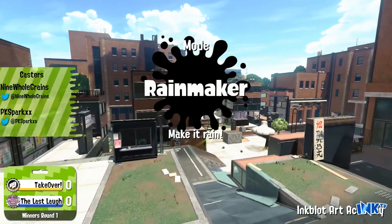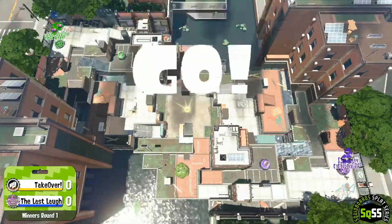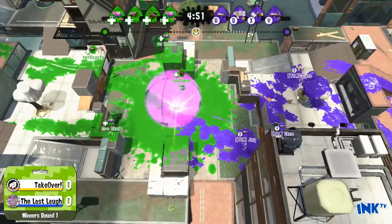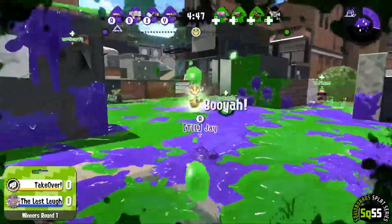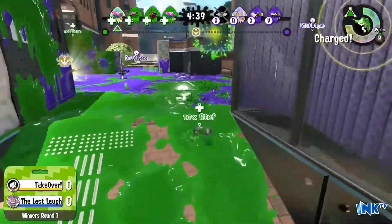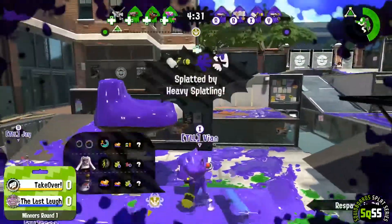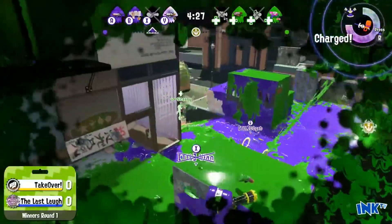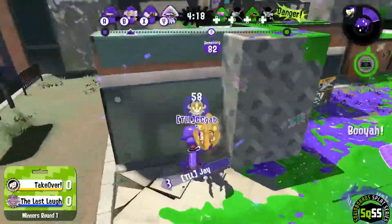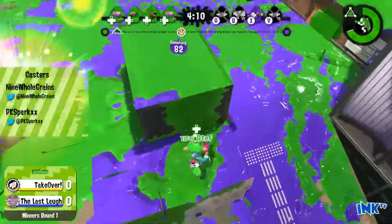We're getting a nice preview of Rainmaker on Inkblot Art Academy — shoutouts to Nintendo for the spectator mode. Game one: Takeover versus the Last Lap. We see them running in — Hydra Splatling, Splatter Shot Pro, Custom Splatter Shot Pro. Last Lap has the Tinted Splattershot and Rapid Blaster with them. We're going to see at least one or two T-tech Inkjets — it may be nerfed but it can still get damage done. Great job by the Last Lap shutting that down early. Pressuring the platform was very popular in early Splatoon 2, and it's still being used. Both teams trading — two kills up each side. As long as neither goes down too much, a big push should happen.